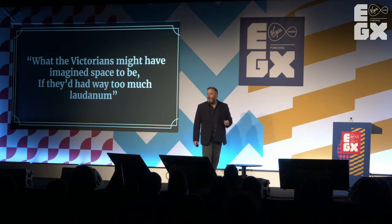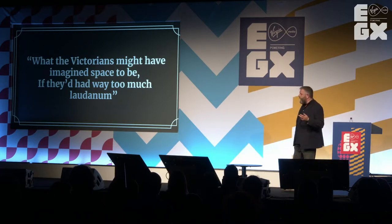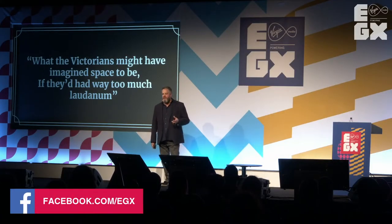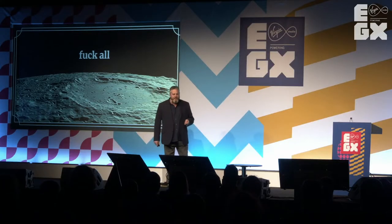We wanted a period approach — something that felt appropriate to the Fallen London universe. What the Victorians might have imagined space to be if they'd had way too much laudanum. So we looked at science fiction written before space travel — C.S. Lewis's Planetary Romance series, Edgar Rice Burroughs' Martian Adventures, Jules Verne, who actually died in 1905, the year the game is set in, and H.G. Wells. Wells wrote a book called The First Man in the Moon, where the moon is a jungle of incredibly rapidly growing plants and terrifying fungus, inhabited by sentient insect creatures who farm giant maggoty things called moon calves. You can see why we went for the less scientific approach.